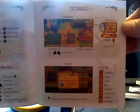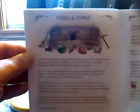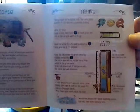Here's the controls. Interface. Basic skills. I played a little bit of it so far — it's pretty good, I'm enjoying it for what I played. Farming. Mining and combat. Fishing. I don't even know how many pages this is — it's almost done.